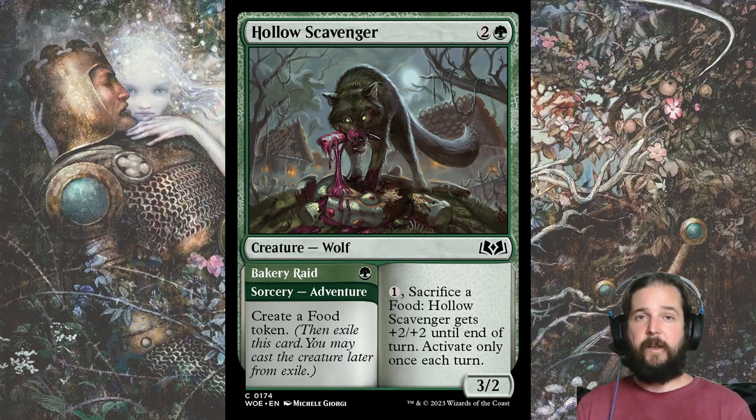Hollow Scavenger is another great way to create food. It doesn't create one on entering the battlefield, but it comes with a 1-cost adventure that creates one. Then for 3, you get a 3-2 that can sacrifice a food at instant speed for 1 colorless mana to get plus 2, plus 2 once each turn. It's good early pressure, but most importantly it allows you to trade up with 5-toughness creatures, and even just threatening the activation can persuade your opponent to not block.